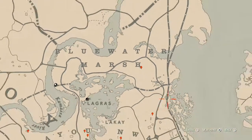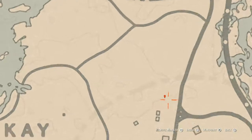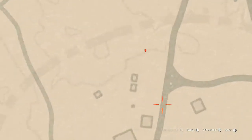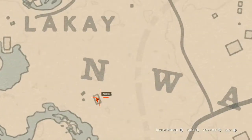Going down to our next marker, there's a fossil here — it's a random fossil. I cannot tell you which fossil you will get, but come over here with your metal detector and that's what you'll get.